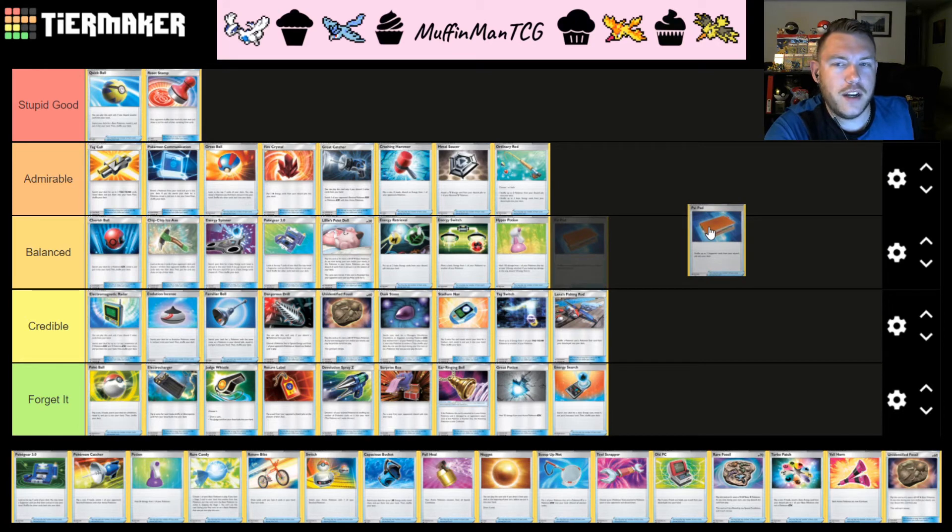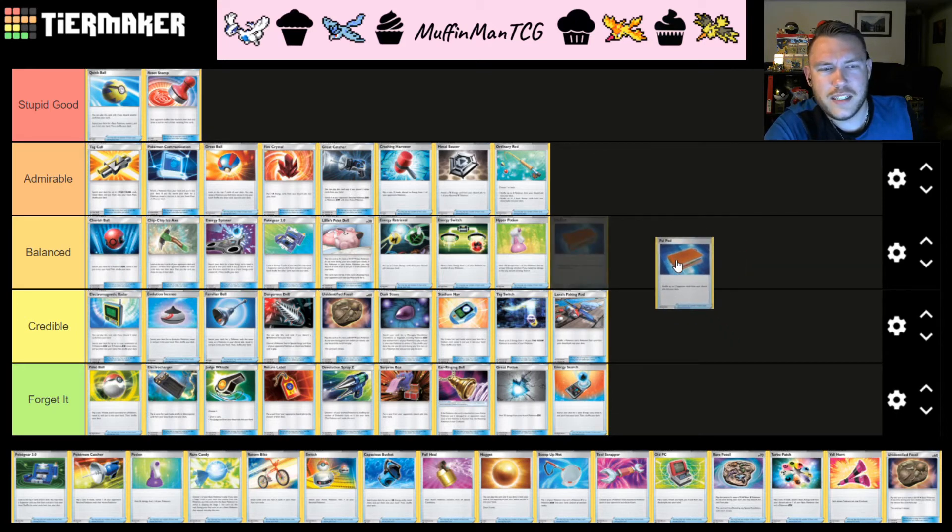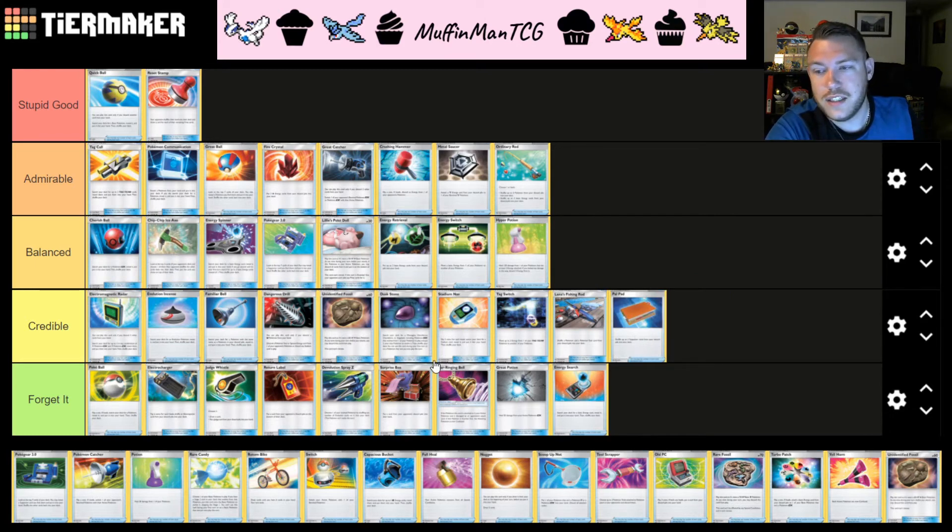Pal Pad has been around for a couple of formats — available in the X and Black and White formats. It allows you to put two supporters from your discard pile into your deck. Along with Ordinary Rod, it's another type of recovery option but purely for supporters. If you're playing a Welder deck where you only play Welders, this gives you more access to Welders throughout the game. Something like Baby Blacephaleon or Mewtwo would love this to reuse their Welders and have the highest chance of drawing them off Pokégear or draw support Pokémon. Right now there isn't a whole lot of decks that take full advantage of this, so I'm putting it into C tier — it could see play in the future.